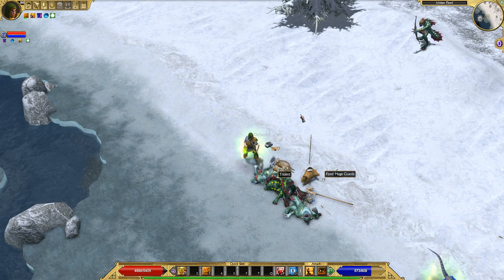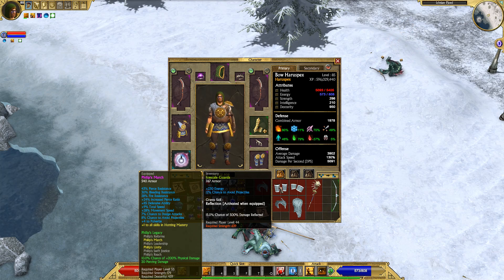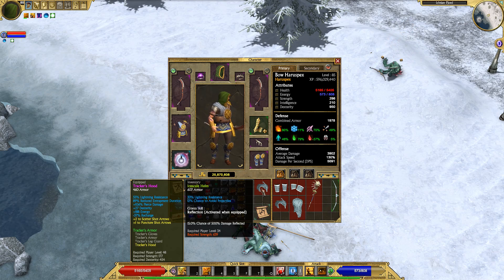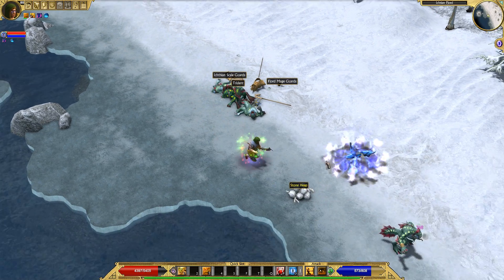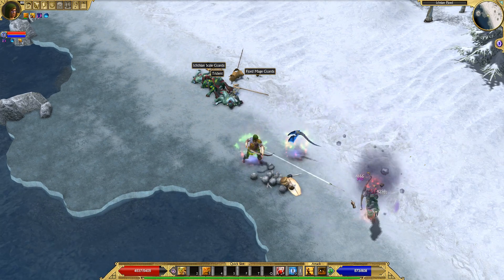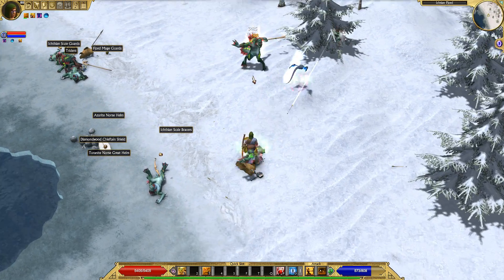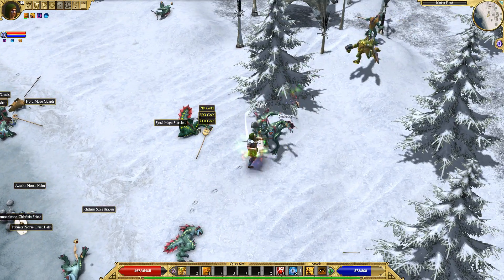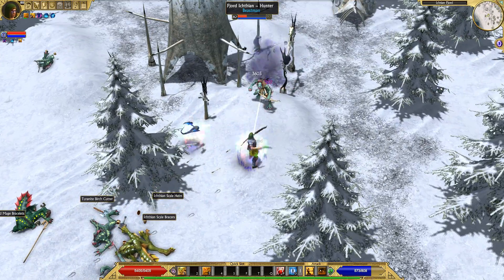The Ice Scale Armor — the main reason people want this is for the damage reflection that comes with it. As you can see on the armor, it grants the skill. Every piece grants the skill. It's a 15% chance of 500% damage reflected, which is insanely high. Basically any build in the game that is doing a damage reflection oriented build — a lot of Defense Mastery builds like to go this route.